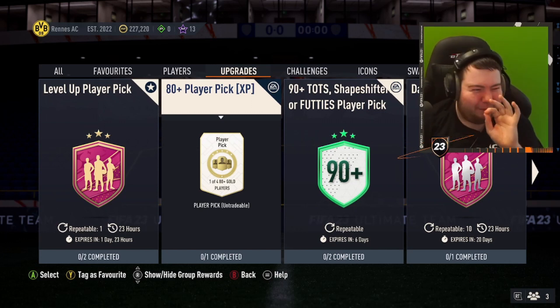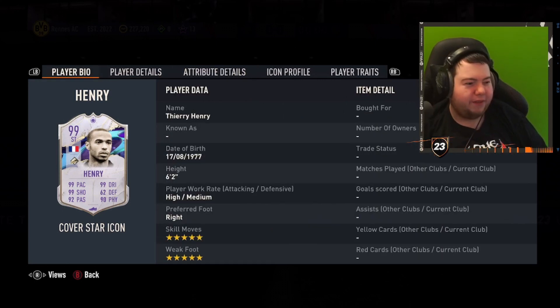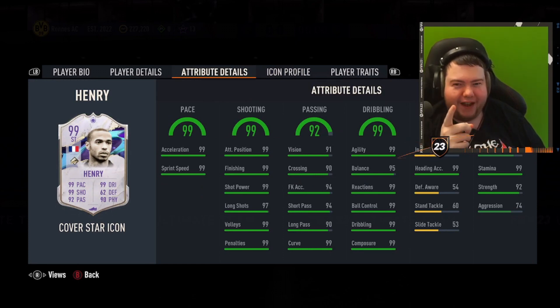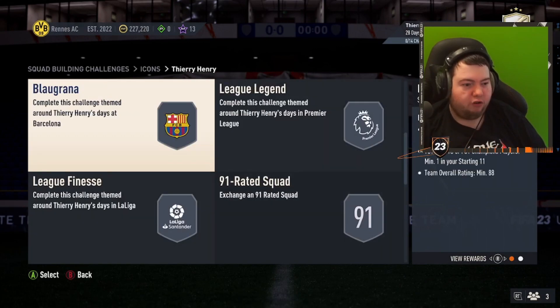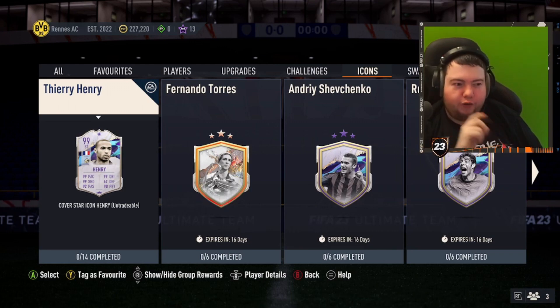I've missed something very big - in Icons we have the brand new cover star Icon Thierry Henry. What a card - I cannot believe I missed this. I need to get this done for my club, he's just going to be insane in game. Unfortunately balance is still 95, but 99 dribbling - just make his balance 99! It's an insane player and obviously very expensive for a 99-rated Thierry Henry. I'm going to get him done before I go into Weekend League.